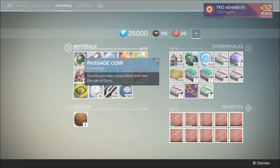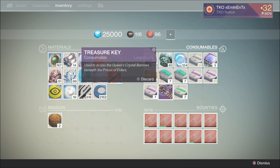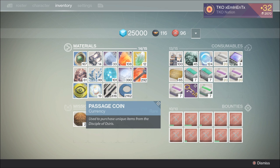The passage coin, as you guys can see, is something that the Trials of Osiris vendor will be taking for perks in the Trials of Osiris playlist — be sure to stock up on those. The treasure key, from the looks of it, is used to access the Queen's crystal barrels beneath the Prison of Elders, and could be a treasure chest for loot at the end, so you need those.